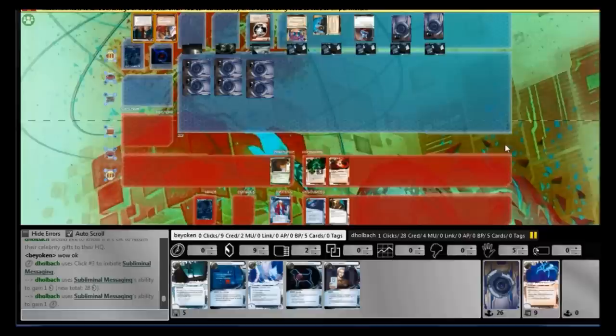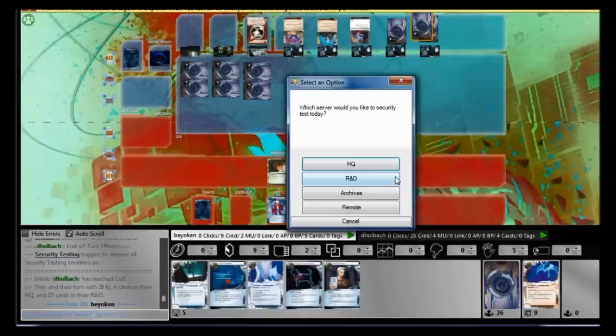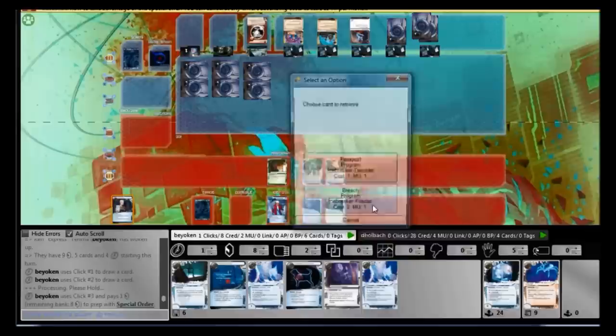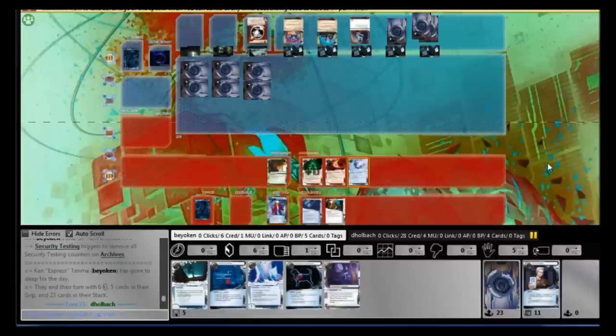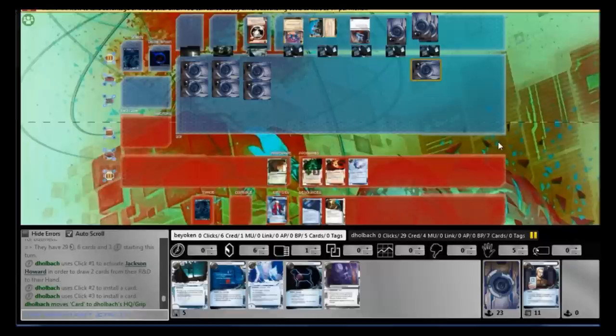Account Siphon is basically my only way to win. I figure his innermost HQ ICE is the Galahad from the earlier Celebrity Gift — if he were to place one ICE to start the game it would be Galahad, as that has an End the Run subroutine to deter Account Siphons. The outermost ICE is anyone's guess — Lancelot, Merlin, Inazuma, another Galahad. So I spent my first Special Order getting my Fractor out.